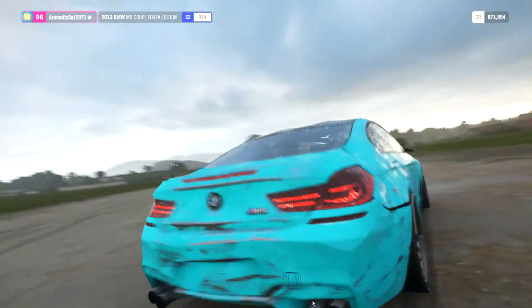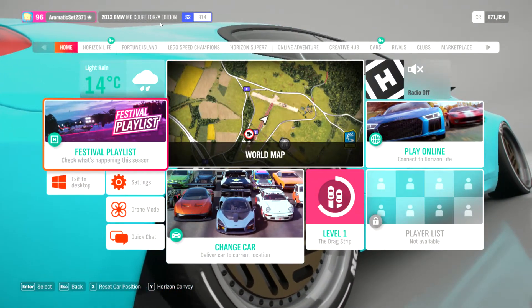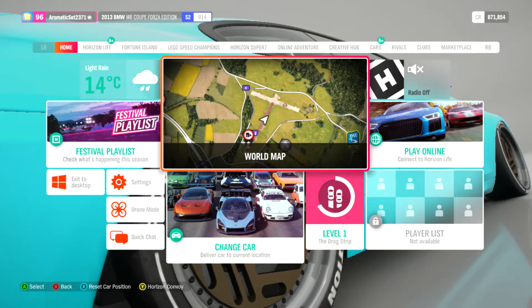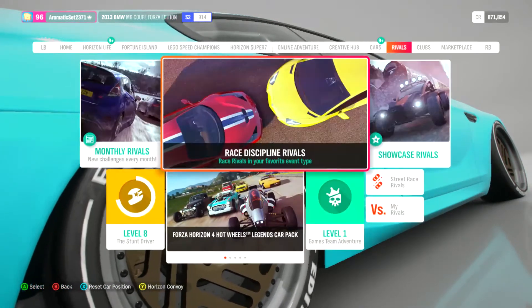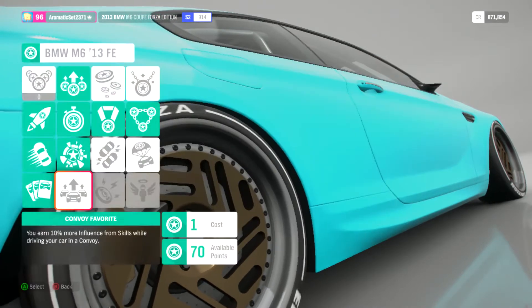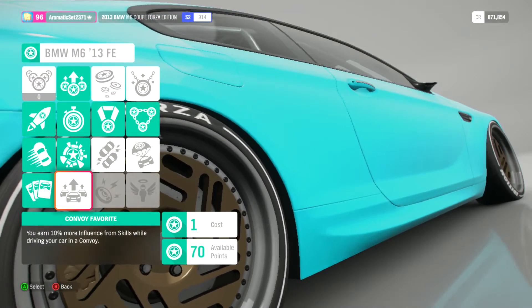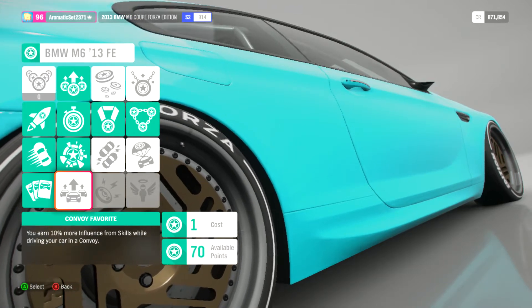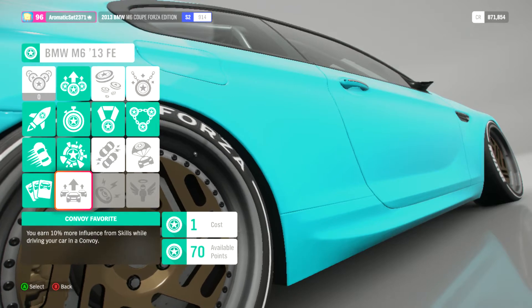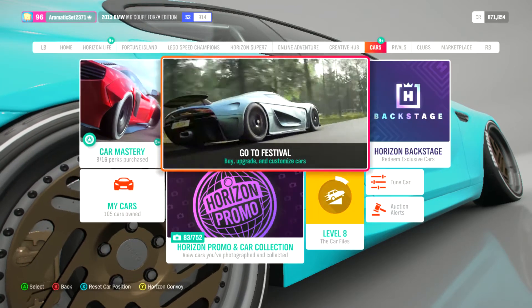You want to have the car — the 2013 M6 Coupe Forza Edition. This is the best car for the job. Once you have got a decent amount of available points, you want to buy all of these perks for this car, because most of the videos that I do to get these, you will need this car and these perks make it a ton easier. So what you want to do is go to the festival.